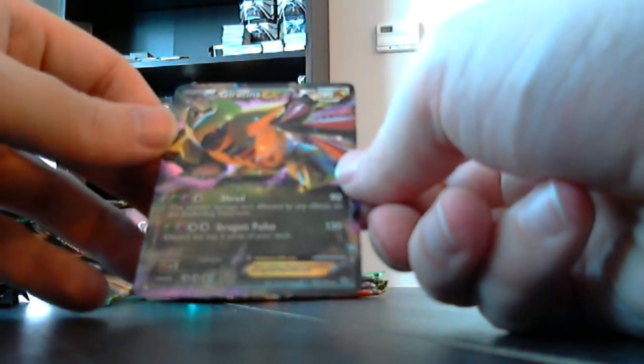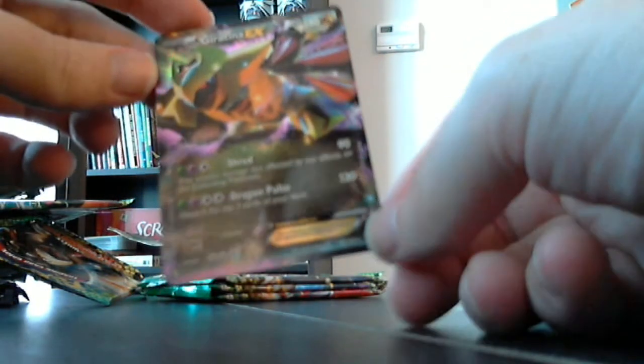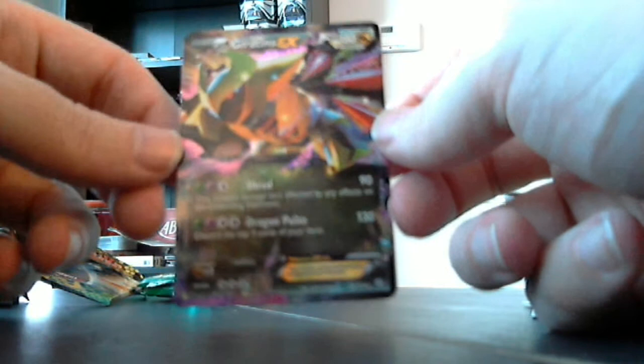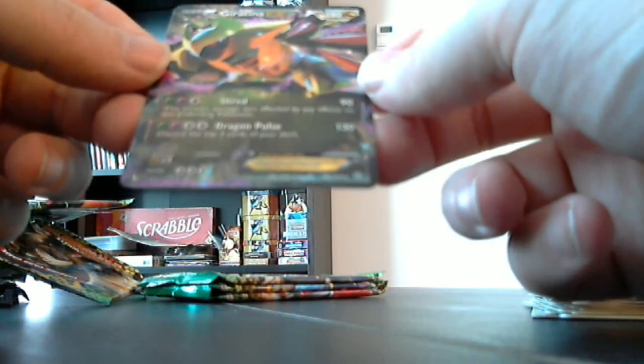Giratina EX! That's pretty awesome — 92 out of 124. Pretty cool, very multi-colored artwork going on. That definitely makes up for any of the holo rares that seem a little lackluster. These EXs basically put everything else to shame. Even the ones that aren't full art still basically take up the full card — you could almost mistake them for full art for the amount of space they actually take up. That's awesome!